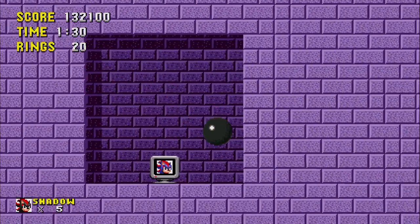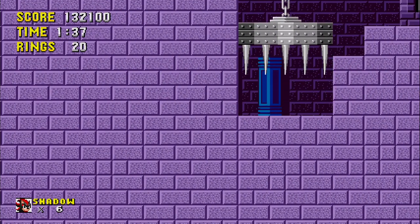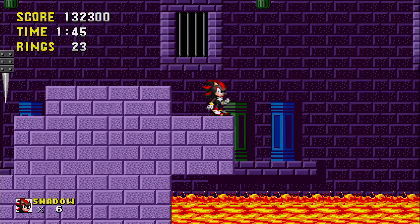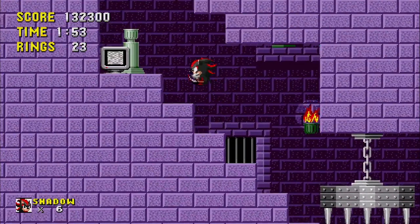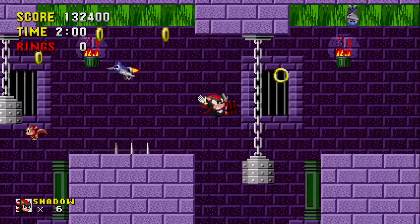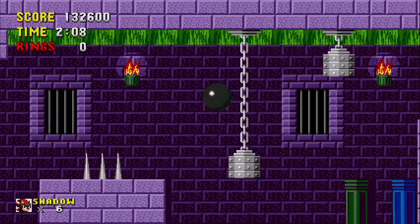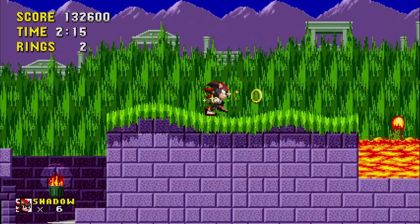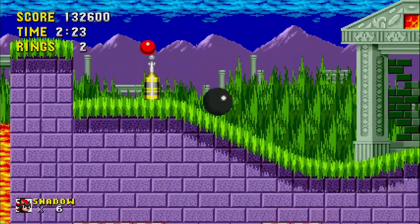Ah, here's a secret area! There we go — that's a secret. I tried to do a spin dash jump and it didn't work out too well, but there you go, now I got it.